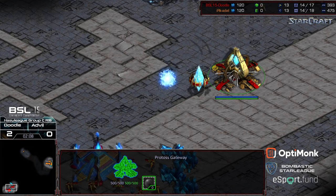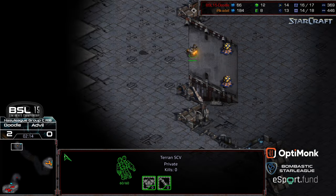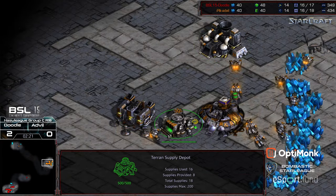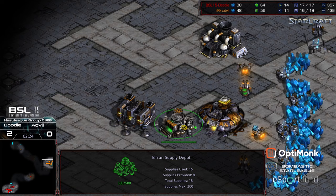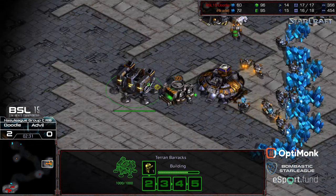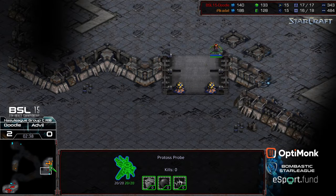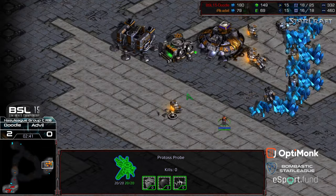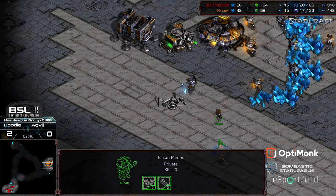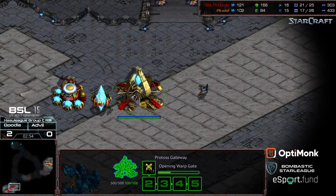Looks like he's going to produce that initial Zealot, potentially to blockade that SCV. Doodle is looking fantastic — really sharp level of play that I think could go all the way to a championship if he keeps it up. He's going to get first scout; fortune favors the bold, not sure how bold it is to send out a lone probe though. First marine is not going to be able to seal that front door. A Factory is being built and the Zealot is making its way across, seeing there's no front-door seal.